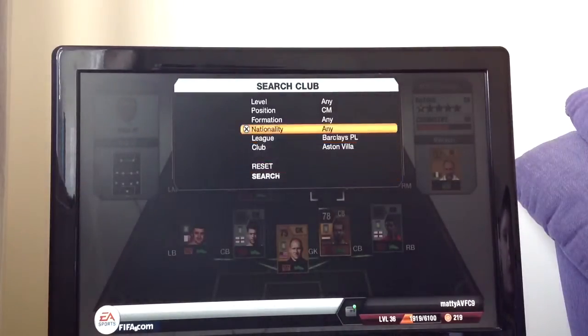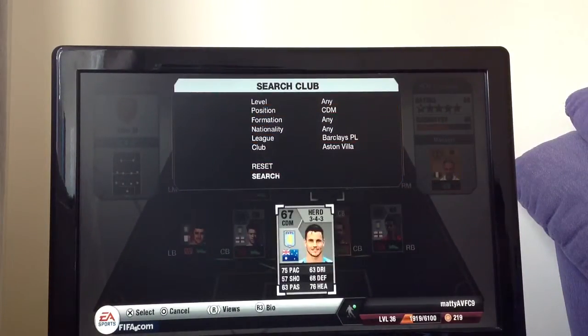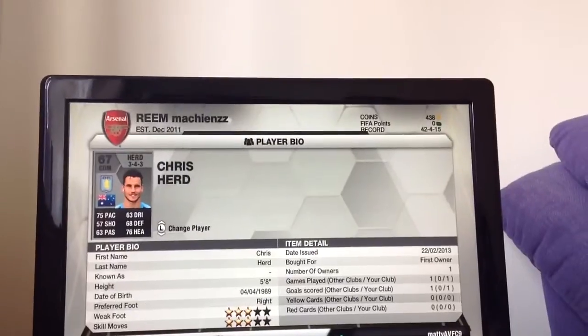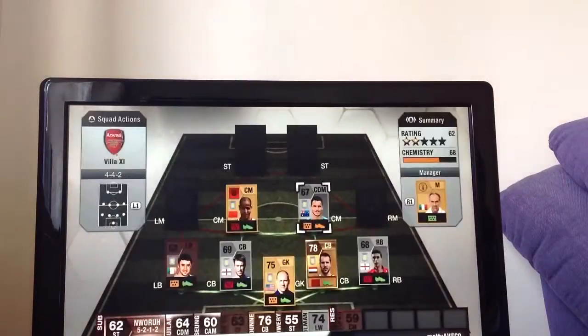And then it's not actually a centre midfielder but it's a centre defensive mid, and it's the Australian Chris Herd. He is a really good player. He's scored some very, very good long shots for me. Him and El Ahmadi are very good in midfield together. I got him in a pack and kept him for a long time, and then I decided to do a Villa squad and he was straight in.